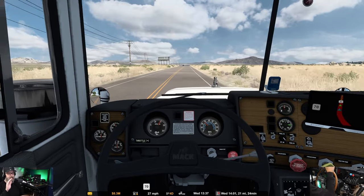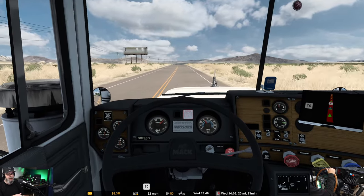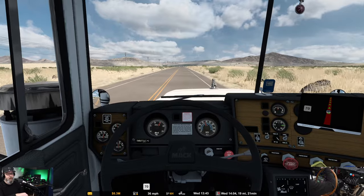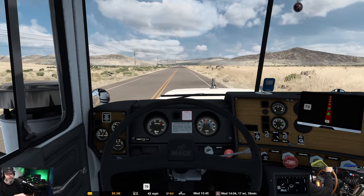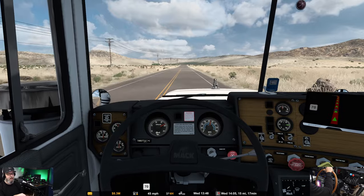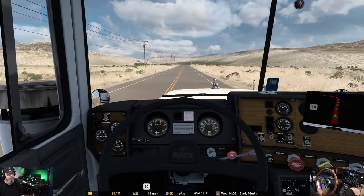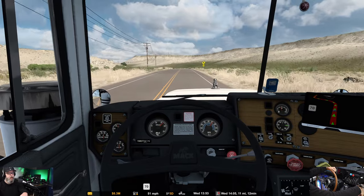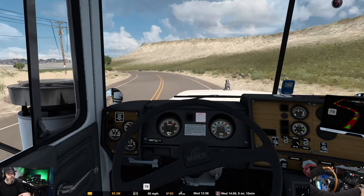That one was a very small incline so I was able to save it and bring it back. I was going like 30-35 and had to drop it down to 15 just to get it going again. Anyway, about 19 minutes out. We are in the middle of nowhere - there is nothing around here. As I said earlier, once we get down to the destination, we'll drop her off and then I'll show you a little bit more about the mod for the 12-speed and show you a bit about the pattern.